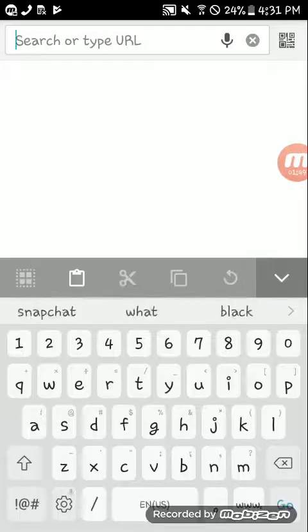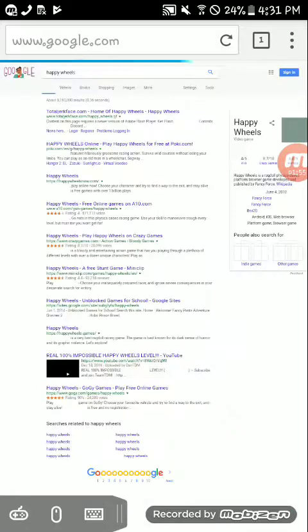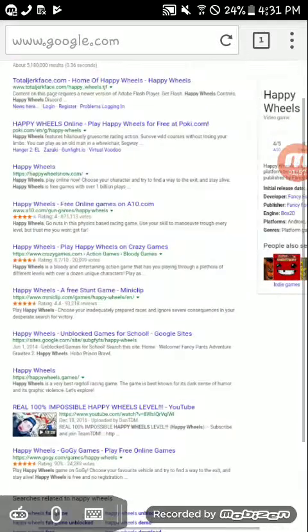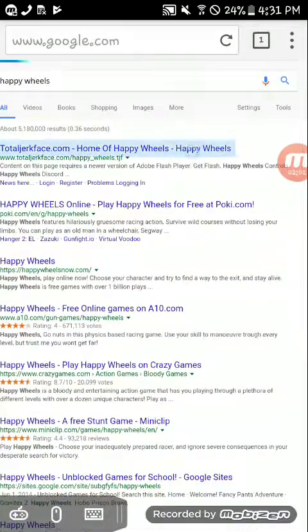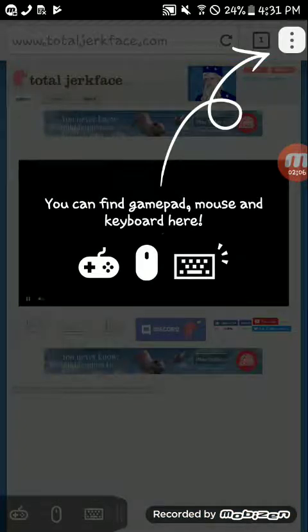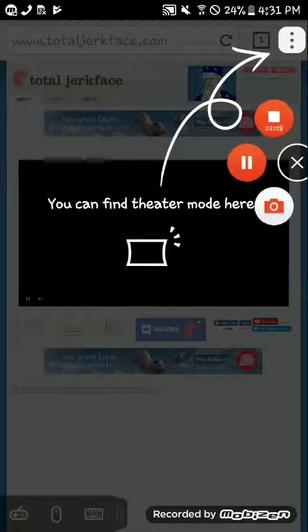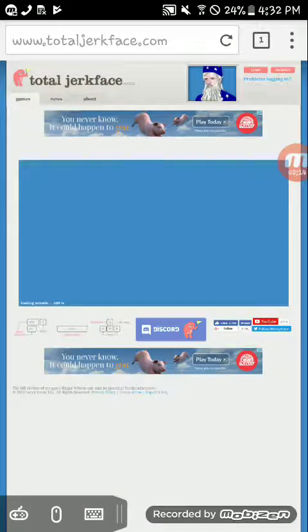What you're gonna want to do is go to Happy Wheels — search up Happy Wheels. Once you search it up, you're gonna click TotalJerkface.com. Click it right there, and in the bottom left corner there's gonna be a controller icon.